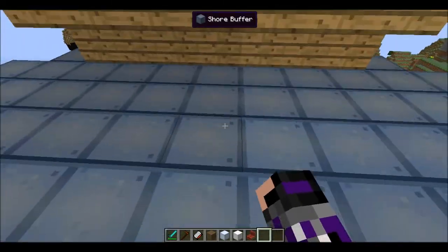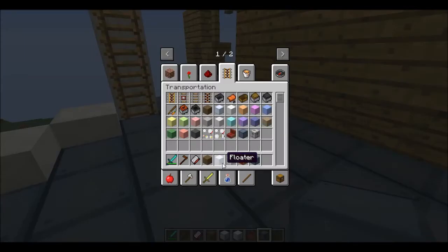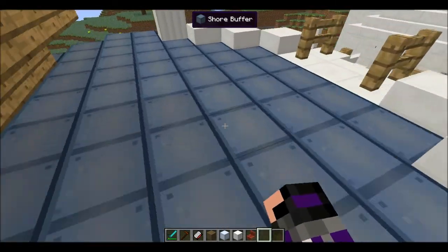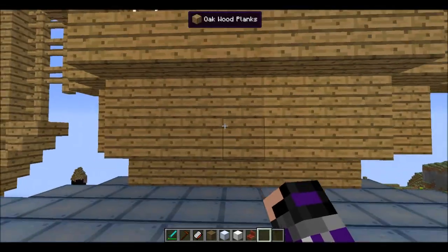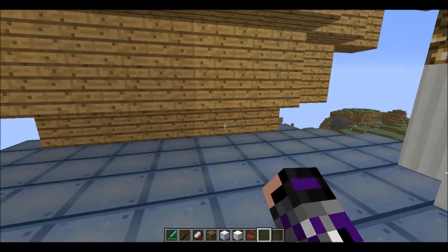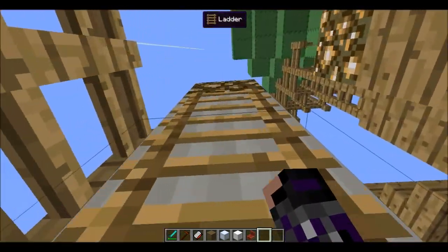This over here is a shore buffer, created by combining an ink sack with a floater — a floater being a log and a bit of wool. These blocks are very special because they will never attach to a ship, so they remain solid. They're great for making docks for your ship to dock on.